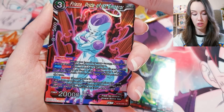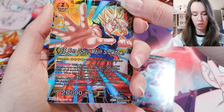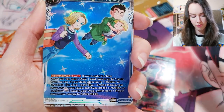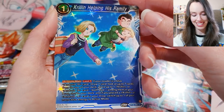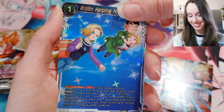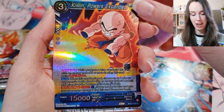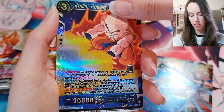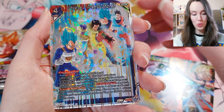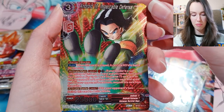Frieza, Pride of an Emperor. Son Goku, Margin Showdown. Krillin, Helping His Family — that's actually really, really sweet, I love that. Got Krillin again, Powers Expanded. We're still in the holos. Universe 7, Powers Combined. We got a rare — Android 17, Impeccable Defense. And we still got a couple of cards.